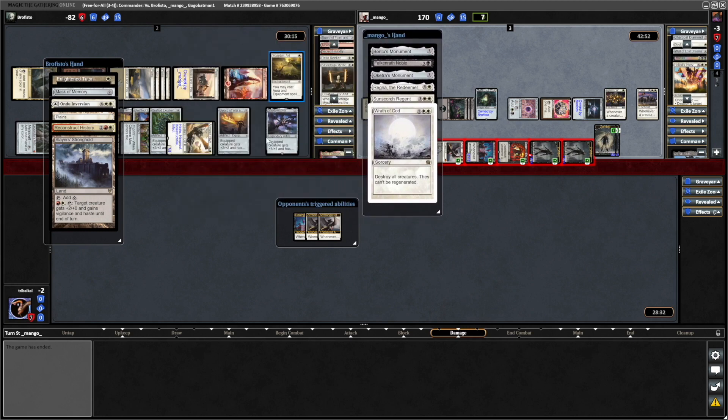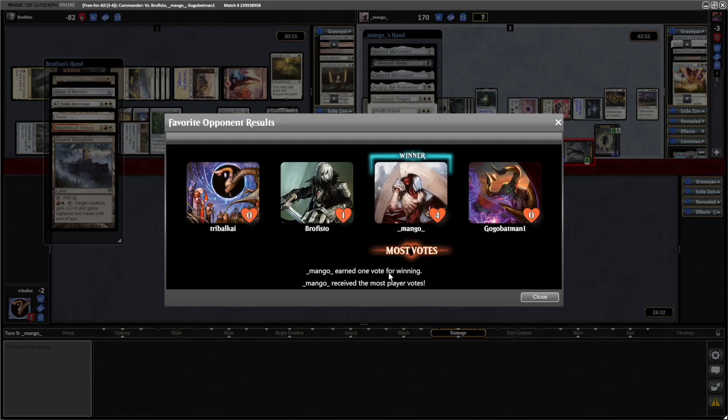I'm probably going to have to retire the Koma Sea Creatures deck. I don't know how well it would have fared against these decks if there wasn't a group hug player at the table. The one advantage a more controlly, wanting-to-bounce-creatures-and-buy-yourself-time type deck has over the more aggro builds is that they're likely to run out of cards way before you are. But when you've got a group hug player feeding everyone cards, they've got the advantage of speed and a bunch of cards in hand, whereas we've just got big dumb sea monsters. So I might make another Koma list, but one that is just a Simic Value deck — your typical Simic Value deck. Be sure to let me know what you all think of that idea. Big thank you to my patrons Brofisto, Mango, and GogoBatman — this channel wouldn't be possible without them. I'm Tribal Kai on the EDH channel, thank you for watching.